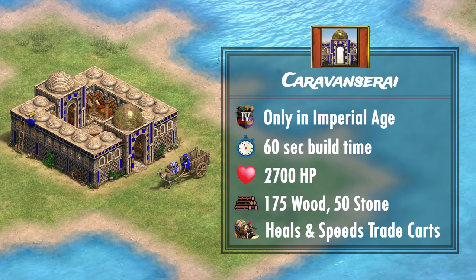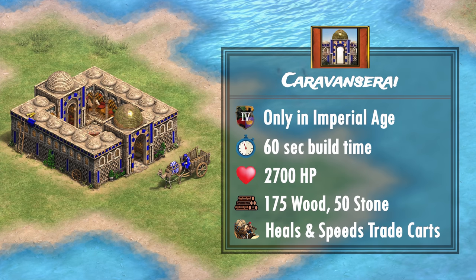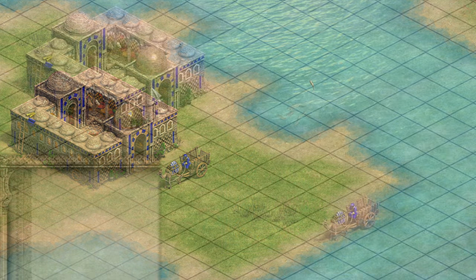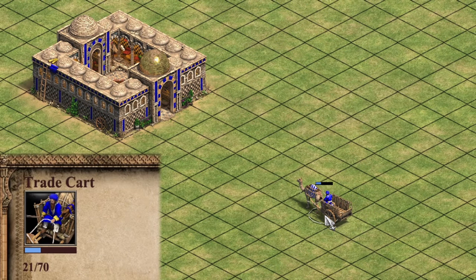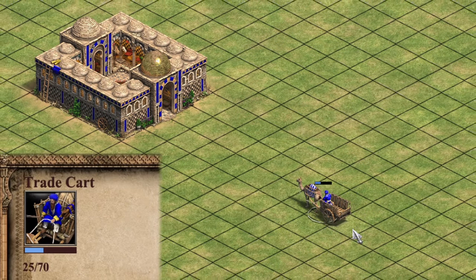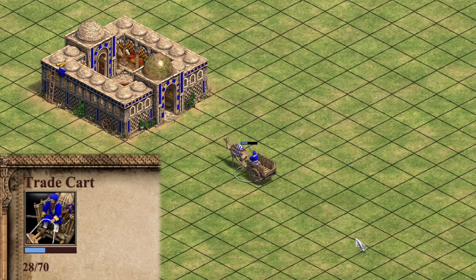Hence, in practice, you'll need to count 8 tiles from the edge of the building instead, as moving the trade cart 9 tiles away stops the healing and speed boost. In case you're wondering, the Caravanserai heals the trade carts at 1 HP per second. This means that one pass through would heal roughly 16 HP without the Caravan upgrade from the market, and roughly 11 HP with it.